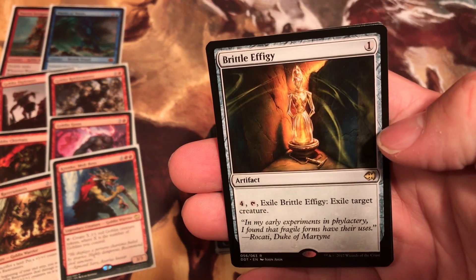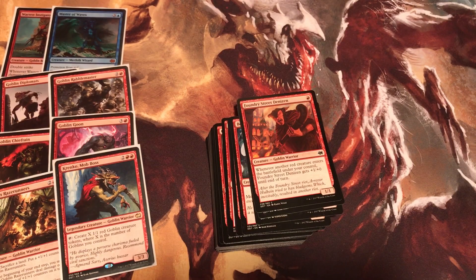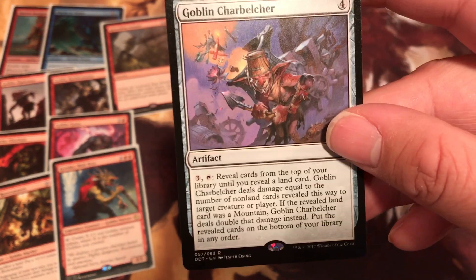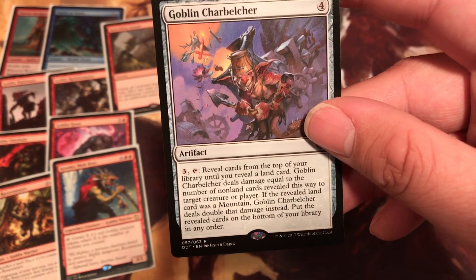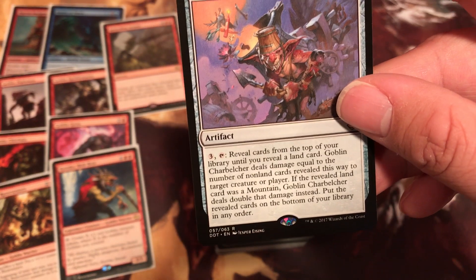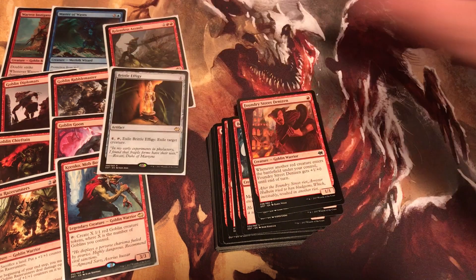Next we have Brittle Effigy. Cost 1 — exile target creature. Next rare and last rare for the red deck is Goblin Charbelcher, costs 4. Tap, pay 4: reveal cards from the top of your library until you reveal a land card. Goblin Charbelcher deals damage equal to the number of non-land cards revealed this way to target creature or player. If the revealed land card was a Mountain, Goblin Charbelcher deals double damage instead. Put the revealed cards on the bottom of your library in any order.